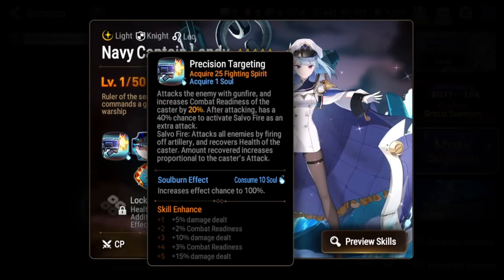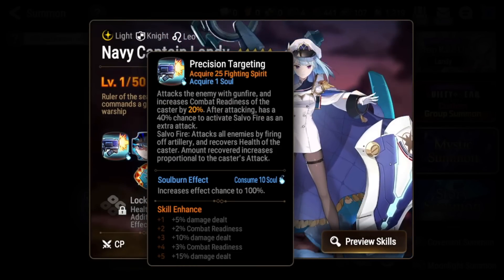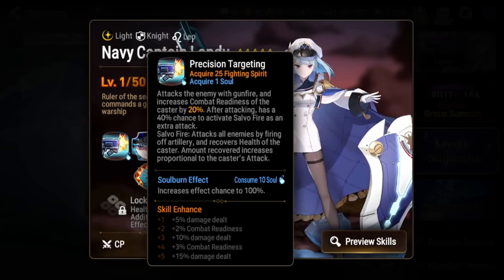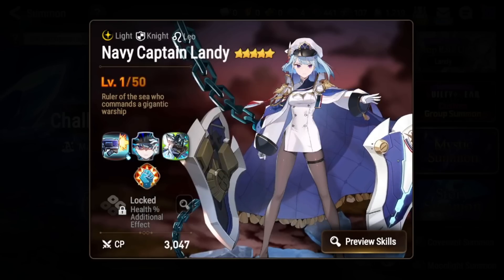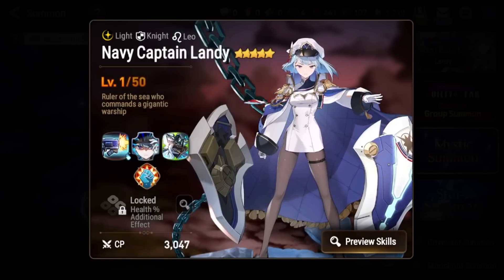Her S1 is a single target attack that gives her CR, and also has a chance to activate Salvo Fire, which is a secondary attack that AoEs and heals her. The amount you heal scales with her attack, and you can soul burn this to activate it at 100% chance.